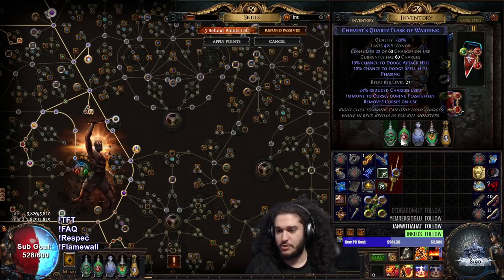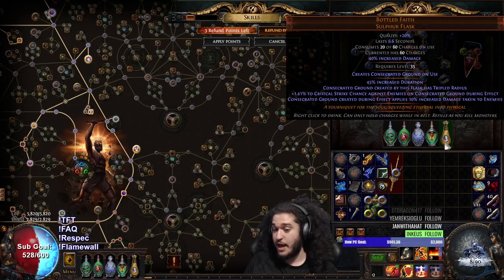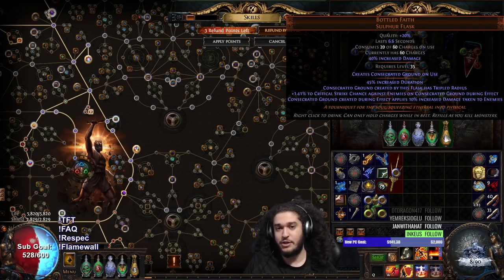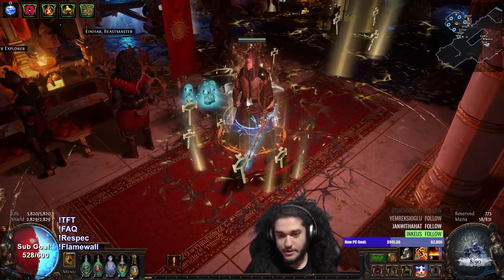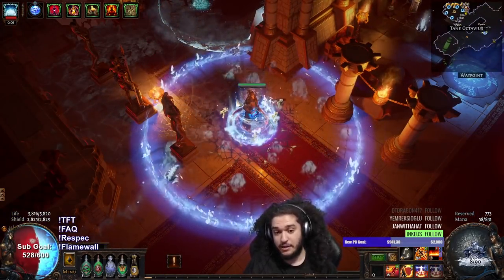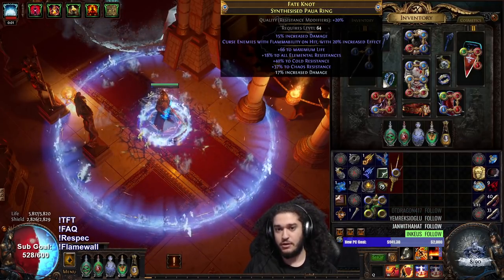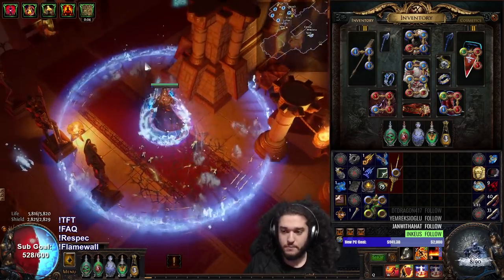As for my flask setup, it hasn't changed — I'm using quartz, ruby, Taste of Hate, quicksilver, and the Bottled Faith I dropped from a Cortex map. It's not required for the build, but it's really cool because consecrated ground you create during effect applies 10% increased damage. As long as we have it on, when we charge into a pack, we have consecrated ground on enemies that our RF is hitting. That synergy is super good, and I noticed immediately how good it was once I put it on and swapped out for the synthesized ring with Flammability on Hit — it was a massive clear increase from using Witchfire Brood.